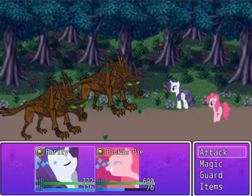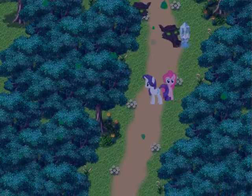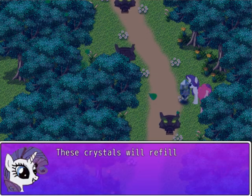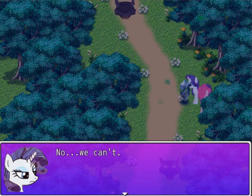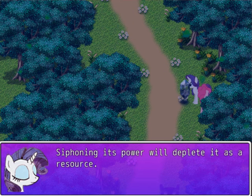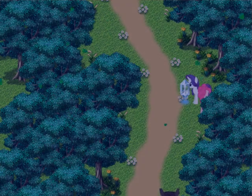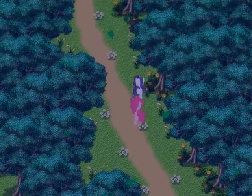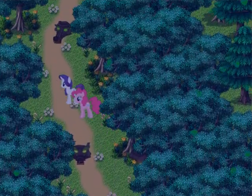I didn't actually mean to fight another Timberwolf there, but I accidentally did. Let's check out this crystal here — they refill our HP and magic points, but they have a limited amount of uses. I'll use one right now because Pinkie Pie is out of magic. Anyway, the Timberwolves — except for the first battle — we can avoid all of them. They're not that difficult to avoid.